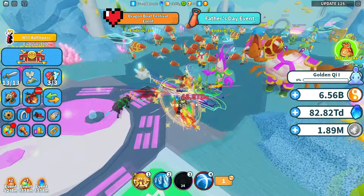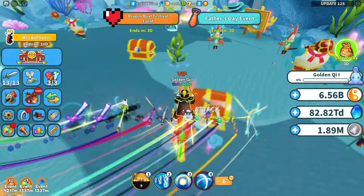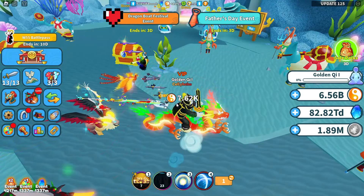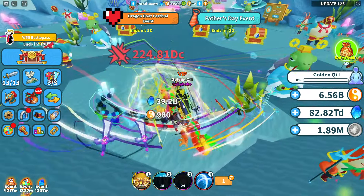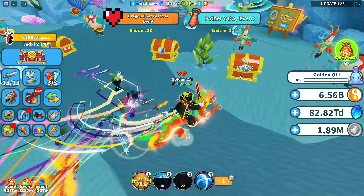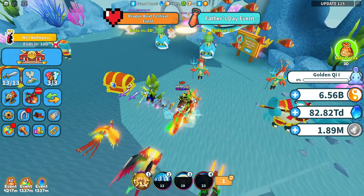The basic information on how to get more chi is going to be based off of getting to a higher world. This chi chest gives me 37.36k. Going back to world 10, every single world is different — we attack this one and it gives us 7.62k. Even if we fight the mega, the mega gives us 980 and the chi chest gives us 7.66k.